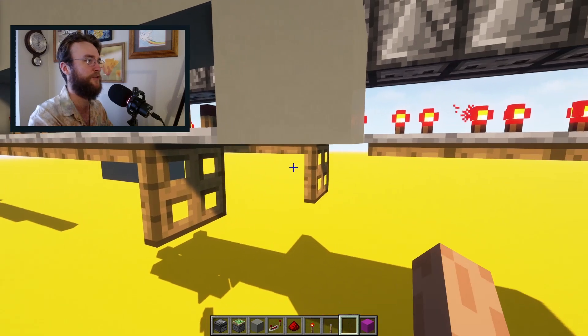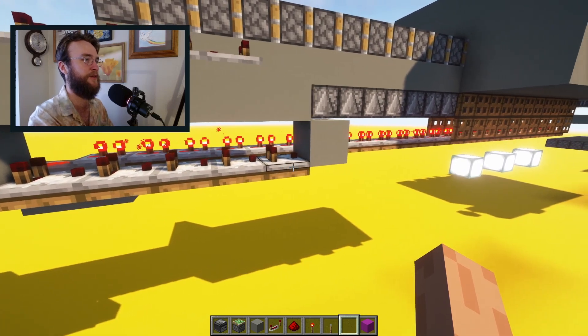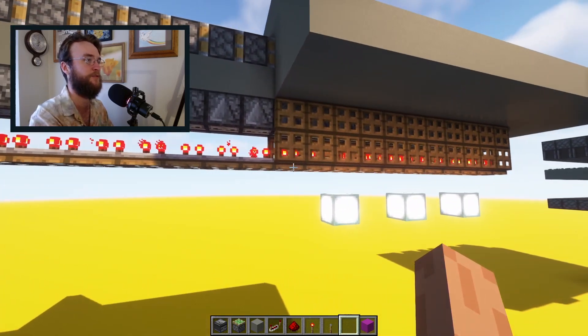By the way, if you didn't know, you can actually put comparators and repeaters on top of trap doors. It looks silly, but I really like the slim look it gives to redstone builds.